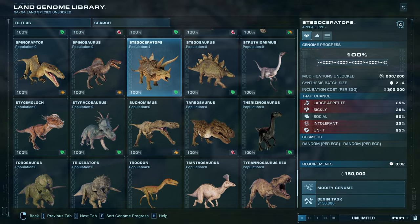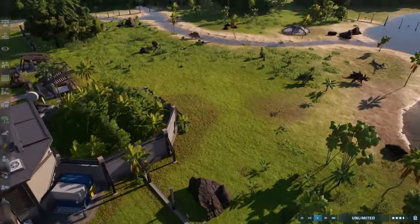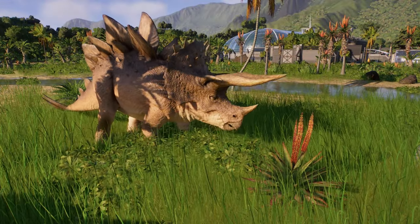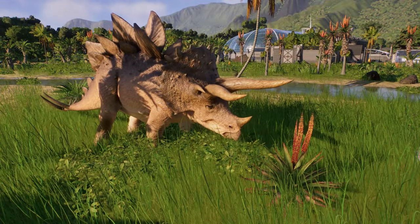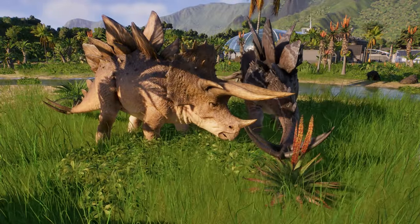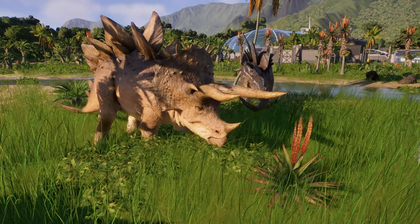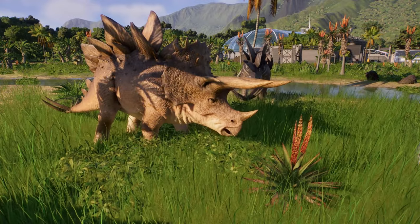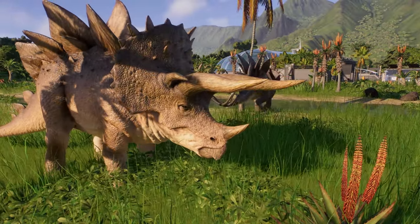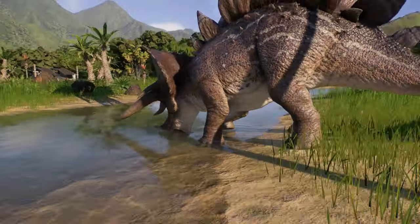The Stegoceratops releases in a batch size of 2 to 4. Now let's check out some animations. The feeding animation is nothing unusual — a dinosaur like this really only has one way to feed, chowing down with those beaks. You can hear a little click as the beak comes together, which is really nice.